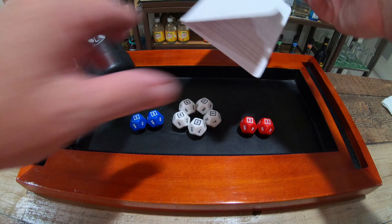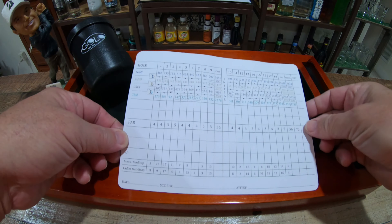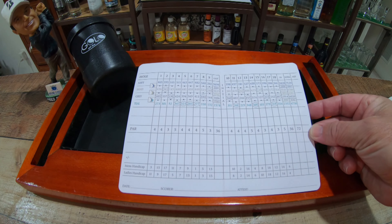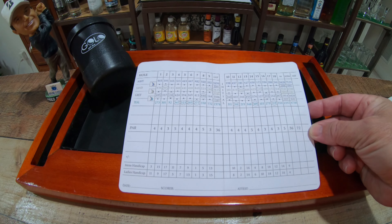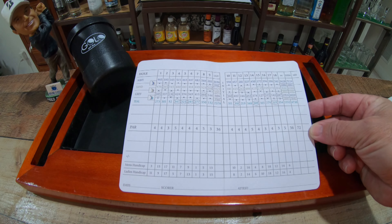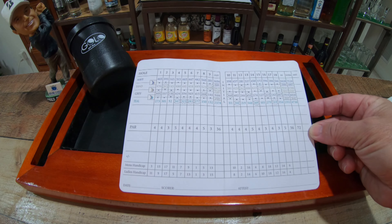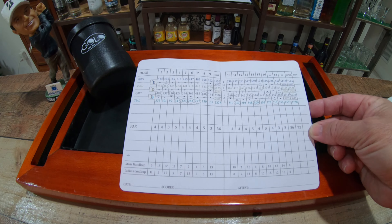Let's take a quick look. It is a par 72, 36 on the front, 36 on the back. Two par threes on the front, two par fives on the front, two par threes on the back, two par fives on the back, with five par fours on the front and five par fours on the back.